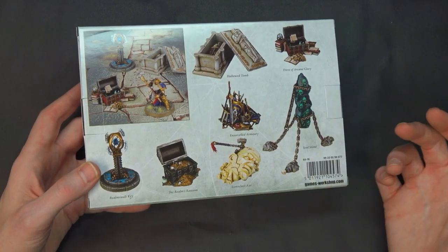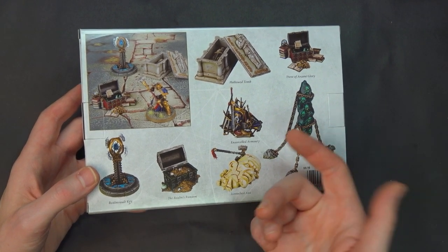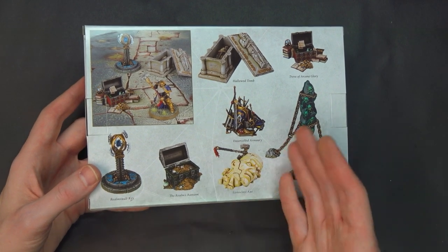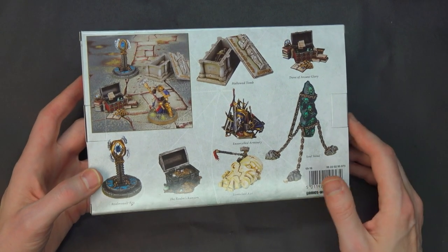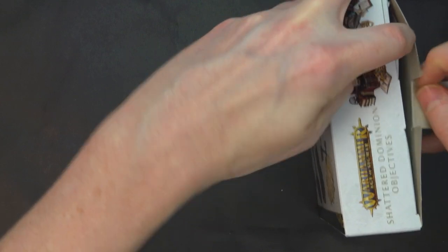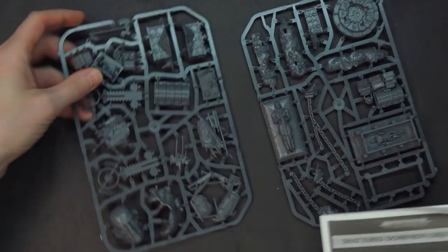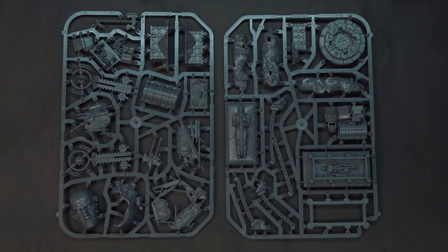Supposedly you can use these to represent objectives in Age of Sigmar instead of a dice or a poker chip. You get to paint them up and model them, but practically I think they look great and make great parts for dioramas and different scenery. When we're already painting up all our endless spells and stuff it might be a little far-reaching, but Games Workshop has hard data on these things and whether they sell or not.